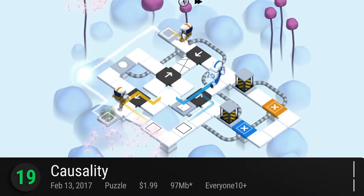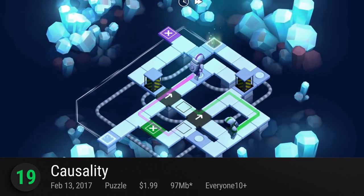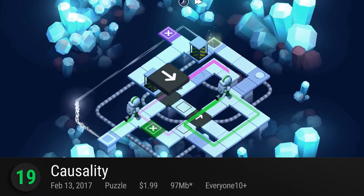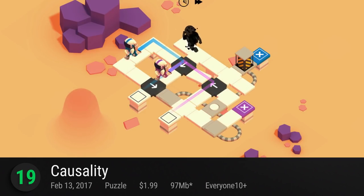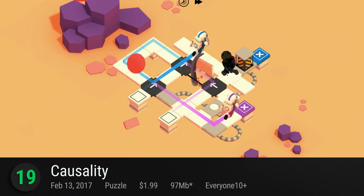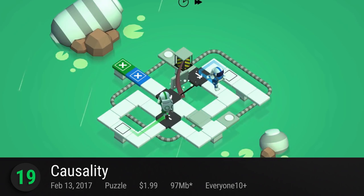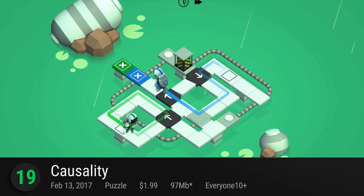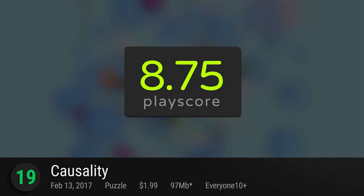And at number 19 is Causality. Bending space and time into an adorable puzzler, Causality has everything from vibrant visuals to technical ingenuity. Their grids of mini-astronauts will have you racking your brains for hours on end. Bring them to their color-coded destinations and bask in the delightful confusion. It has a PlayScore of 8.75.